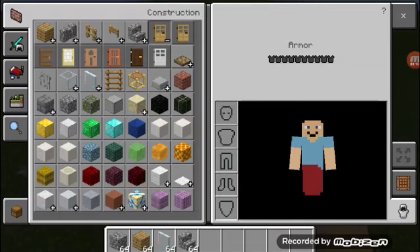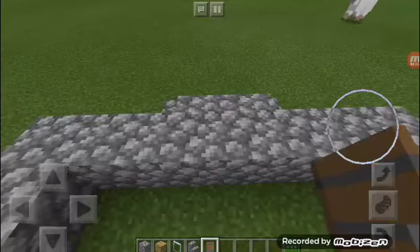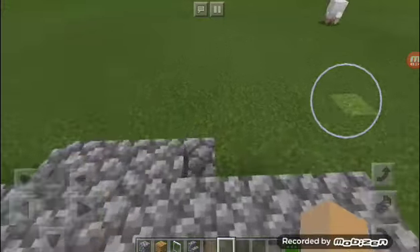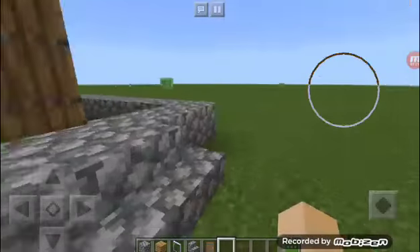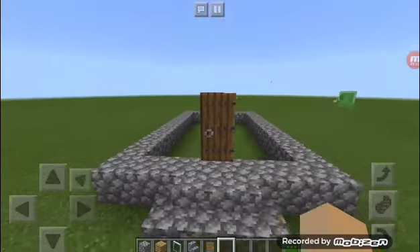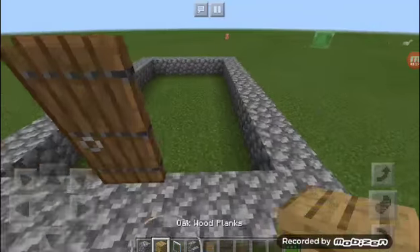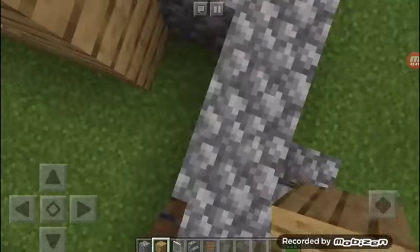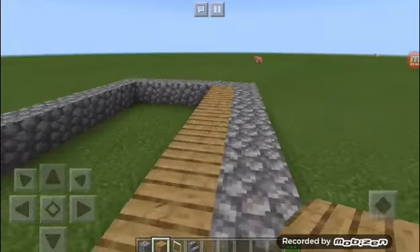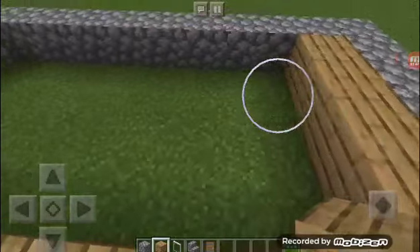So what you're gonna do — you can use any kind of wood planks. We're using oak, but the door is gonna be a spruce door. I like that door a lot. So now what we're gonna do, we're gonna work on the flooring, which is just oak wood planks. This is why we're gonna be working with oak.